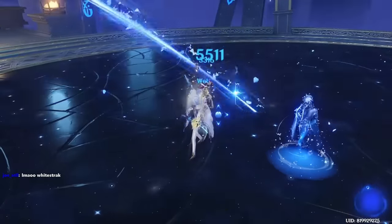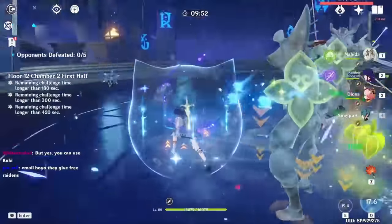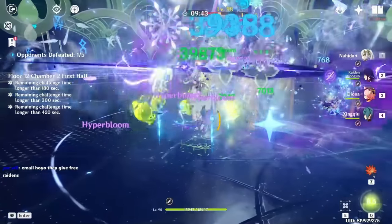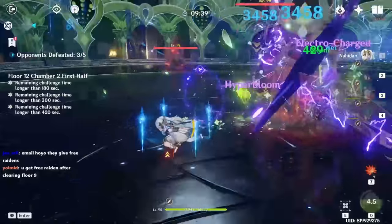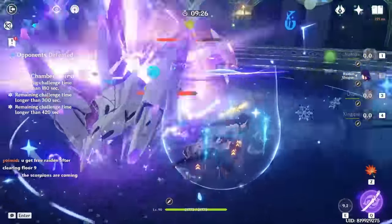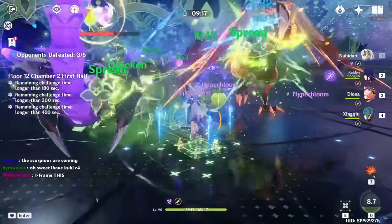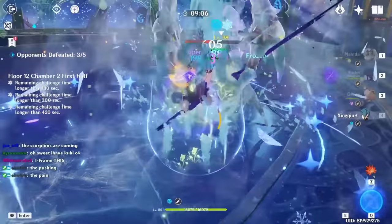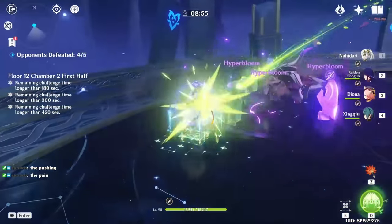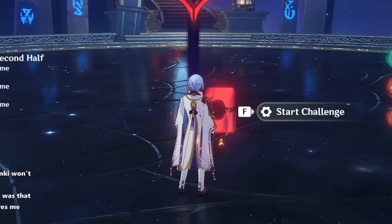We set up our bursts, set up our skills, get that Raiden burst down and then commit some war crimes. It actually does so much more damage now that she's level 90. He died so quick — even quicker than in the simulations. One nice thing about this team is it'll freeze them occasionally — not all the time, but you get some freezing in there, which is always nice. So then that bit's easy — see how easy that is?